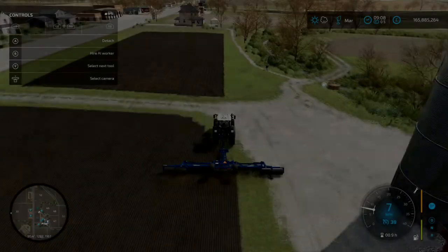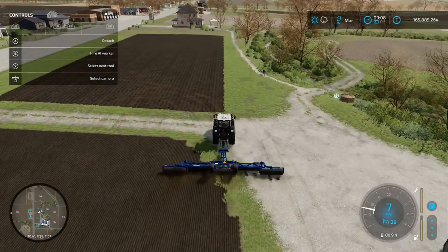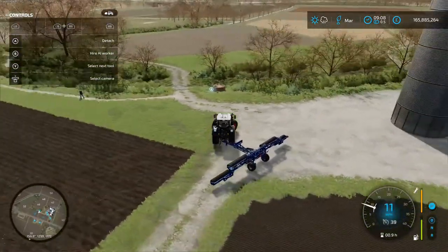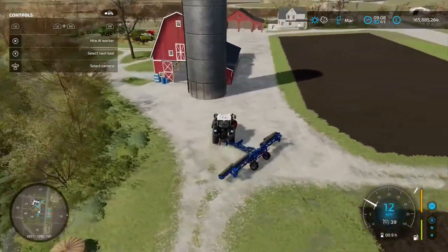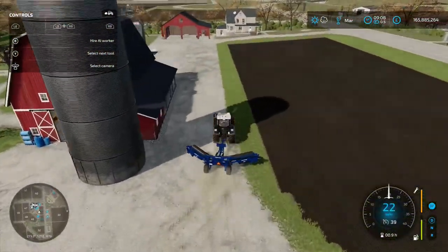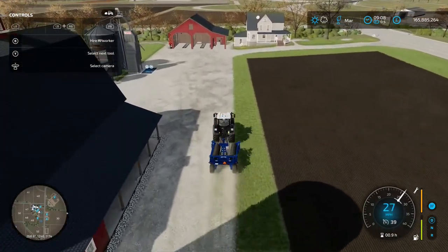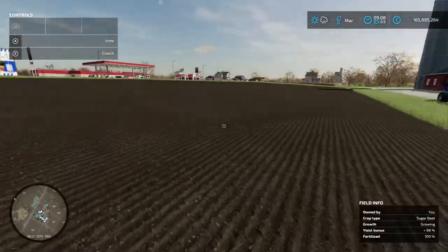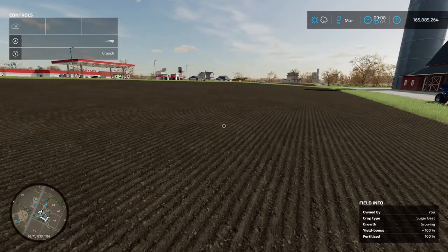That's the field rolled. Because we've done all the prep to start with, there's not a lot we need to do to this field until it's ready to harvest. If you have got weeds turned on, keep an eye on those during the growth stages as they'll affect your yield. At the first growth stage you can use a weeder; past that you'll need herbicide spray. I've got weeds turned off, so I'm going to fast forward and we'll see some growth.